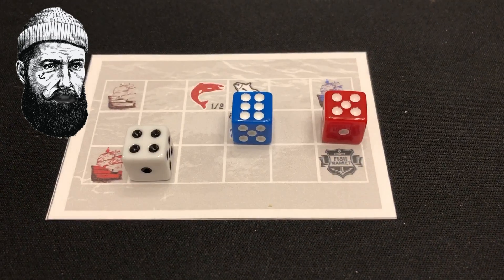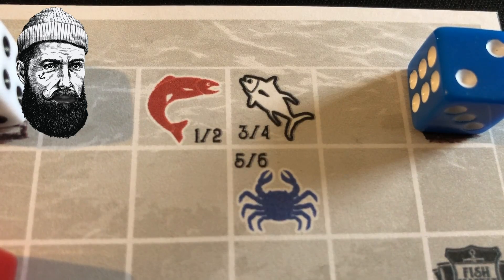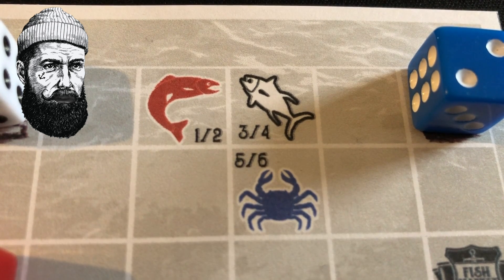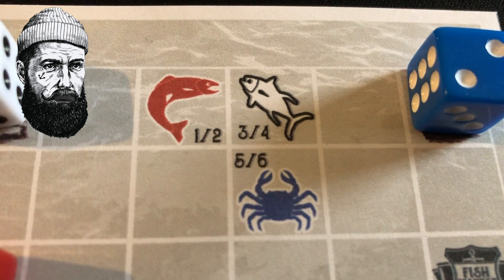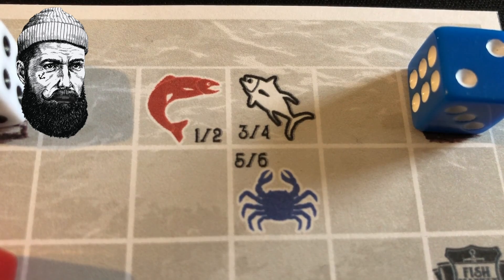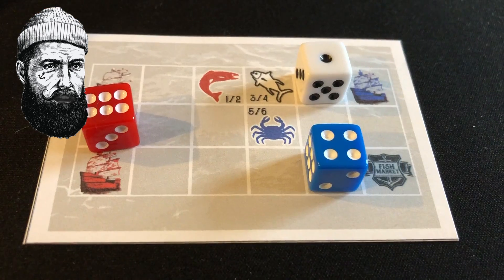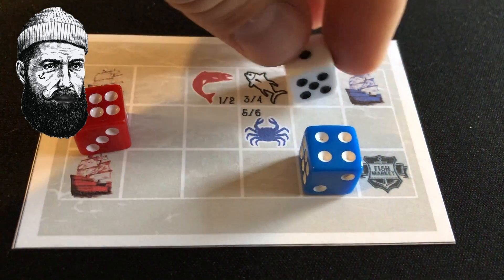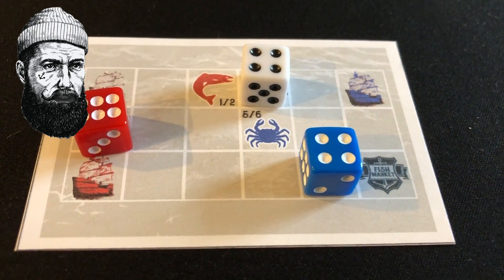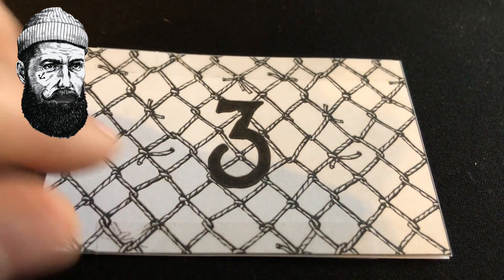Each fishing location requires a certain depth in order to catch the desired good. The dice represent the depth of your fishing. Salmon require a depth of one or two. Cod require a depth of three or four. Crabs require a depth of five or six. If the dice match the depth needed, the player will draw a catch card. These cards represent just how bountiful the catch was and range between one and five.